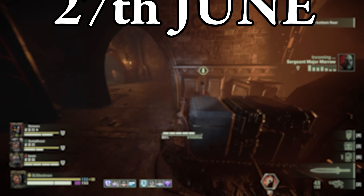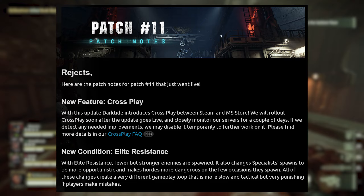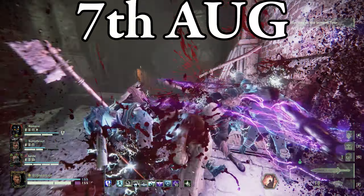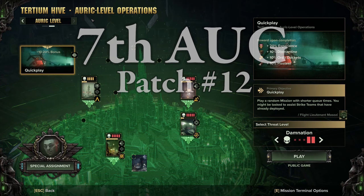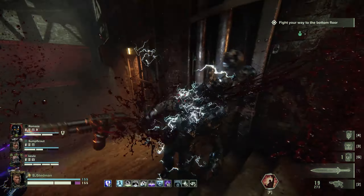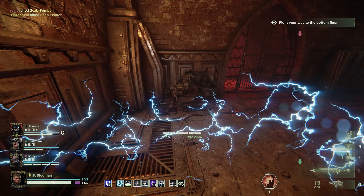A month later, on June 27th, we received the infamous Elite Resistance condition in Patch 11, getting a plethora of balance updates until August 7th, where we received the Auric Operations Board and Maelstrom missions in Patch 12, which was a huge quality of life update for players wanting to play hard conditions all of the time.